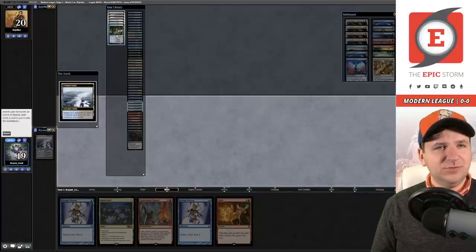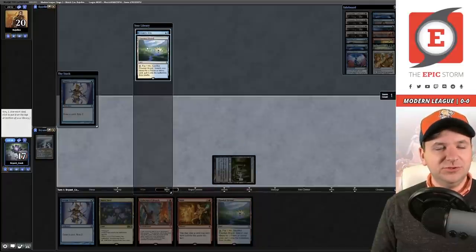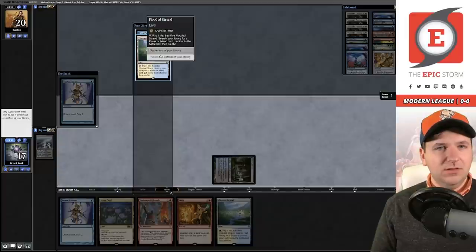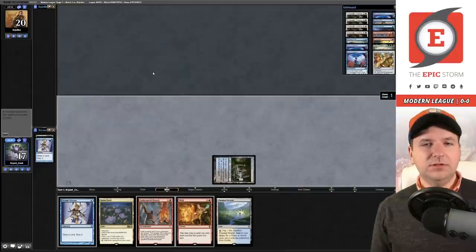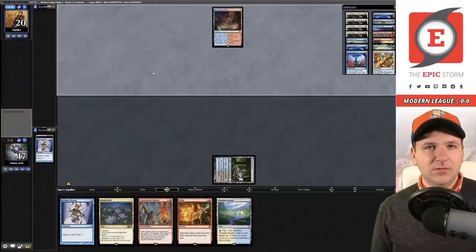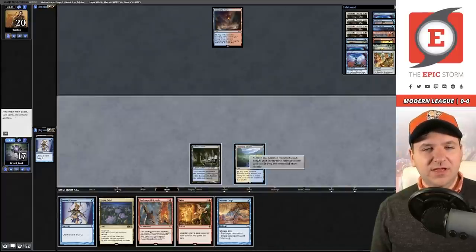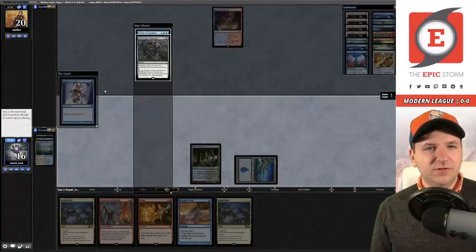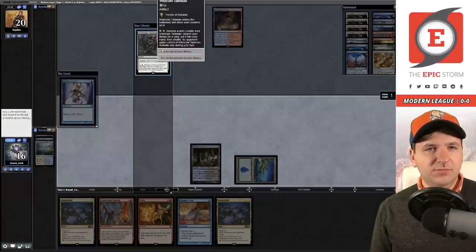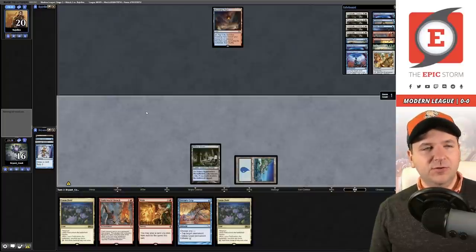I should probably fetch Watery Grave. We cast Serum Visions and see a Lotus Field plus Force of Negation. I'll keep the Wishclaw, bottom land three but keep the Dream's Grip. We fetch the basic Island and cast Serum Visions. The plan is: next turn play Wishclaw plus Lotus Field, then on turn three try to win the game.